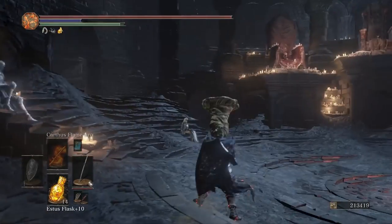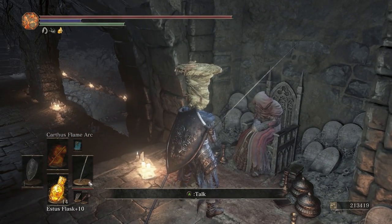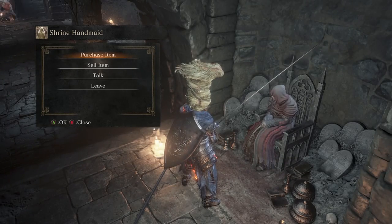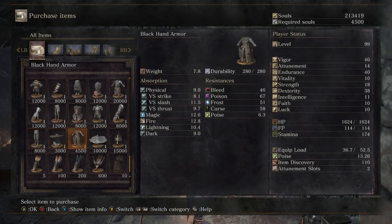Before I kill all the NPCs at the Shrine Bonfire, there's one NPC I didn't point out that you may want to kill: the Shrine Handmaid in the dark version of Firelink Shrine. She sells different items. If you kill her, she increases her prices. So I would kill her absolutely last — killing her is the very last thing you should do before going to New Game Plus, because I still want to buy a bunch of the items she has for sale.